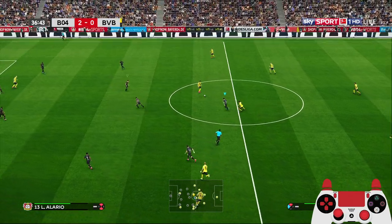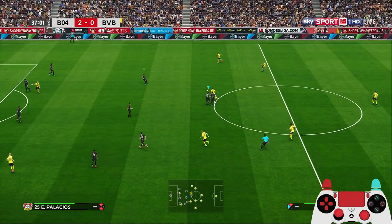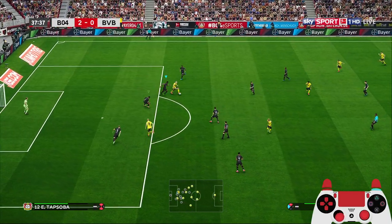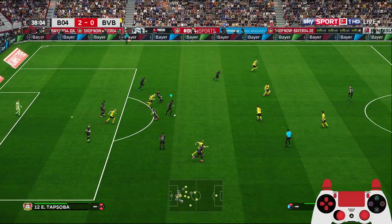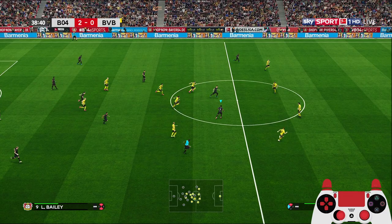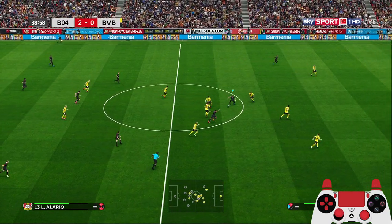Witzel in the middle finds Sancho to his right, back to Sancho — Haaland can he turn? Just too many players defending. Fox in the box again.